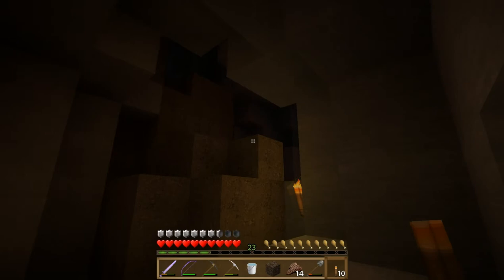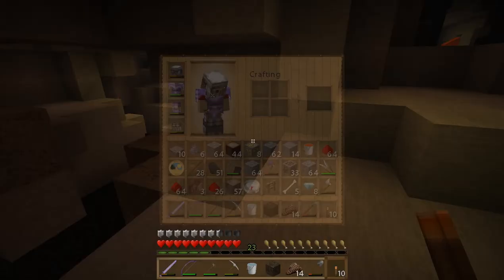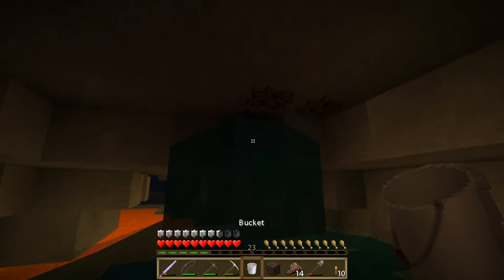We've got a ton more iron up here, a little bit of redstone, and there's probably some stuff over there, but we're not going to venture over there right now. Now that we've lit this area up, I think we can go back down there and make sure there's nothing we're missing over by this lava.